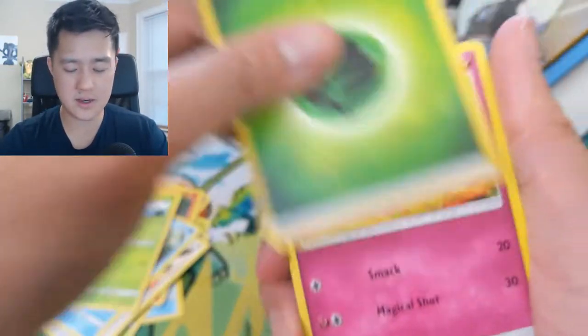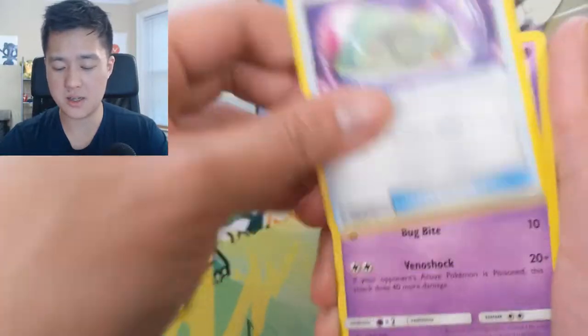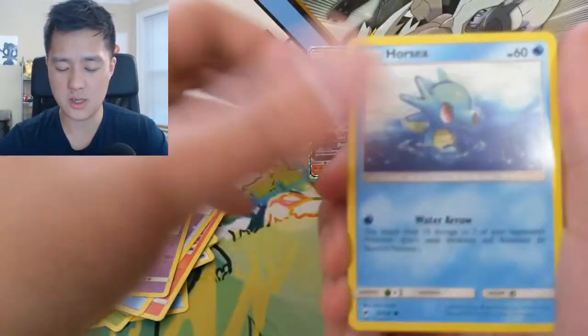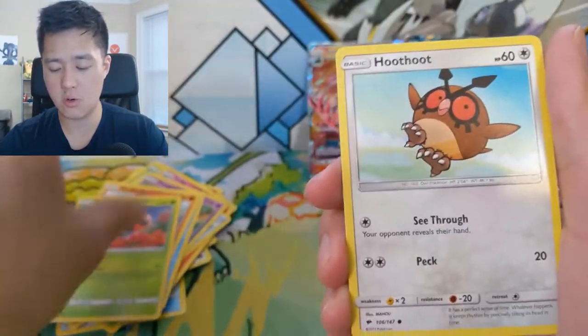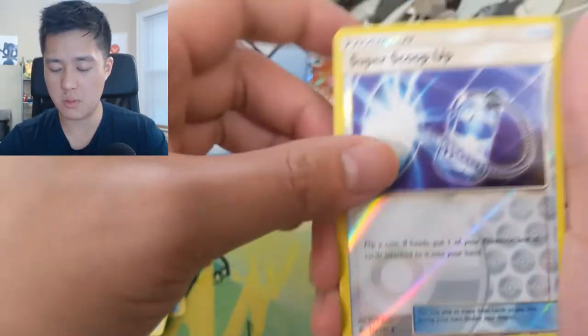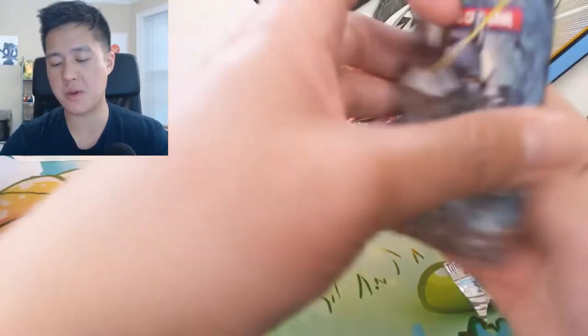Pack nine: grass energy, Curlipede, Heatmor, Weakness Policy, Venipede, Horsea, Mudsbray, Ledyba, Hoothoot, Super Scoop Up reverse, and then a Turtinator regular rare. Alright guys, last pack.